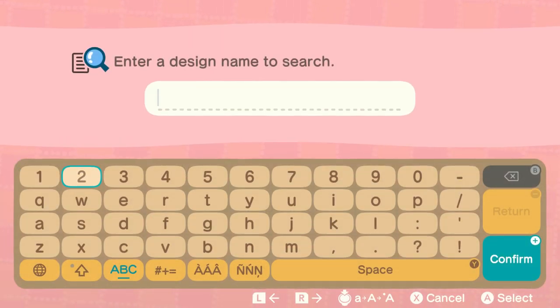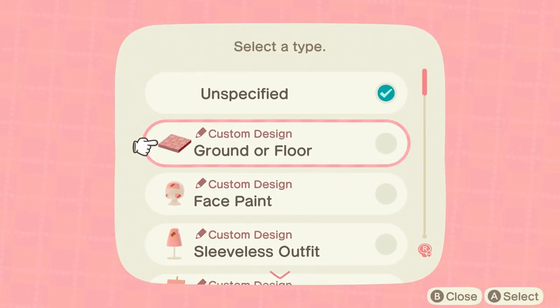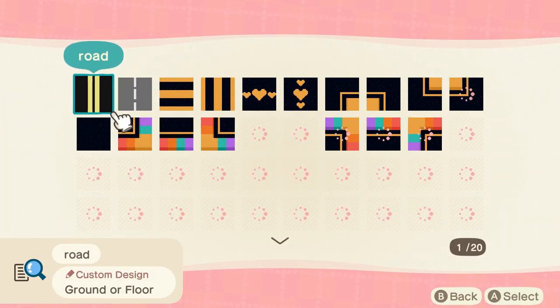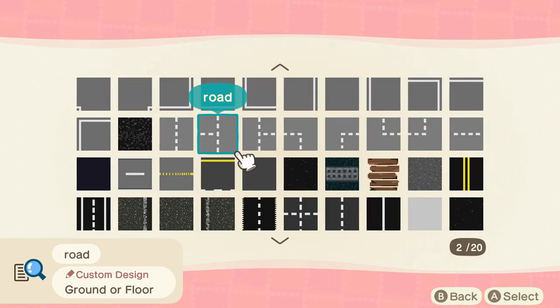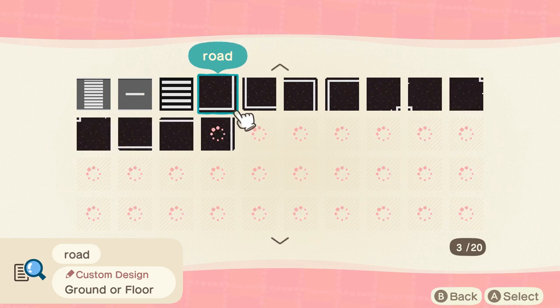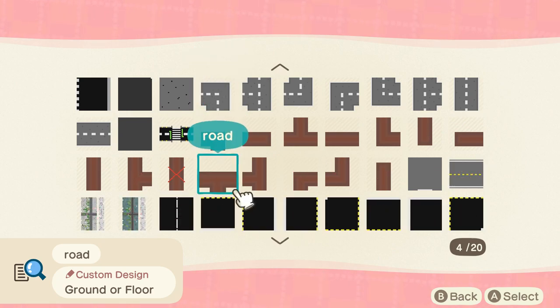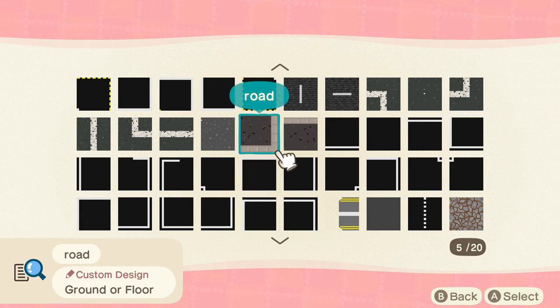You can also use the new criteria search where you can enter a design name. If I'm looking for a road, this is how I found my last road pattern — I searched 'road' and filtered by on-ground or floor. You can see there are like 20 pages of roads you can find. It's super cool that they added this because before it was all about going on social media to find patterns, but now you don't need social media. You can just come over here and find what you need.